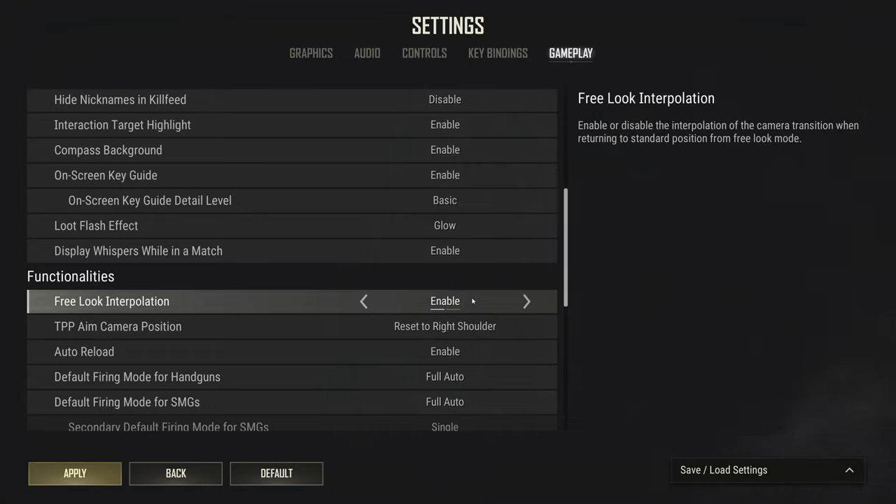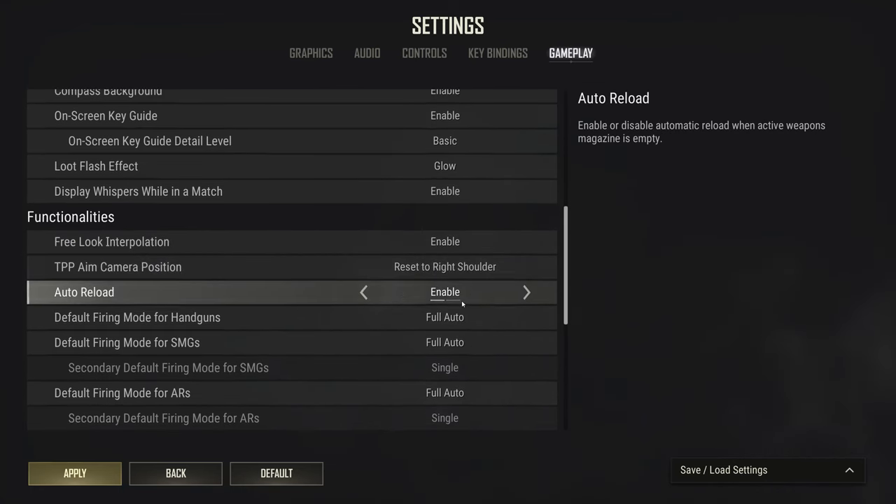Free look interpolation — basically, if this is on, when you hold alt and look around, releasing it will snap your character to where you're looking. If it's off, your field of view snaps back to the direction your character is actually facing. Again, just personal preference.